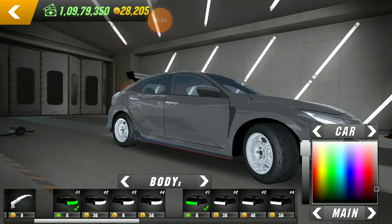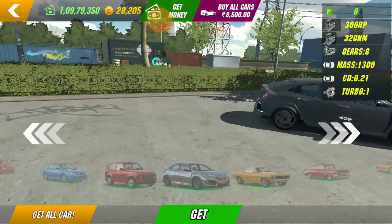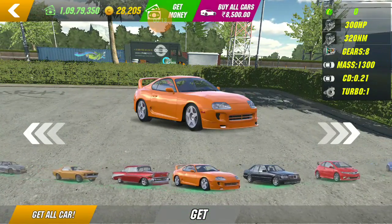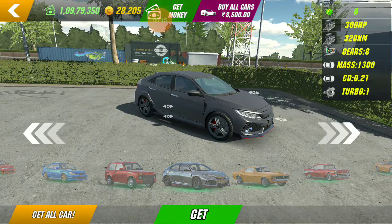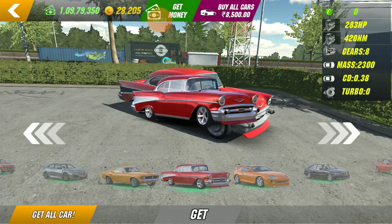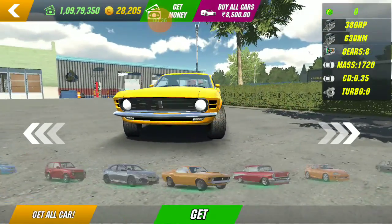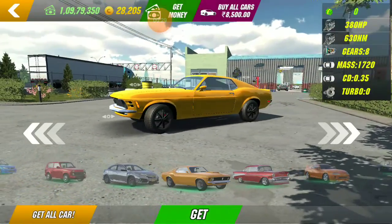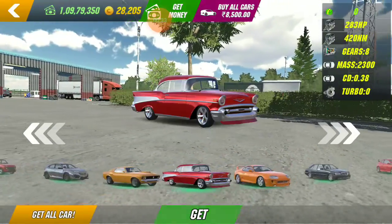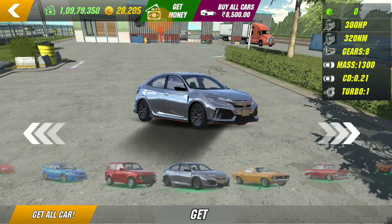Hey guys, welcome back to another video, this is Avnish here. Today is a new Car Parking Multiplayer update. We're talking about three new cars: a Honda Civic, a Ford Mustang — the 1976 Ford Mustang I guess — and whatever this is, a Chevy Bel Air, I guess Chevrolet Bel Air. Okay, so let's start with the Honda Civic.